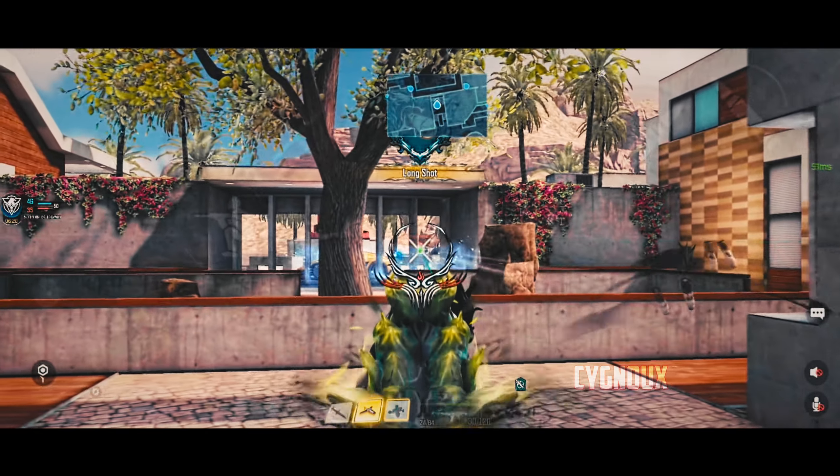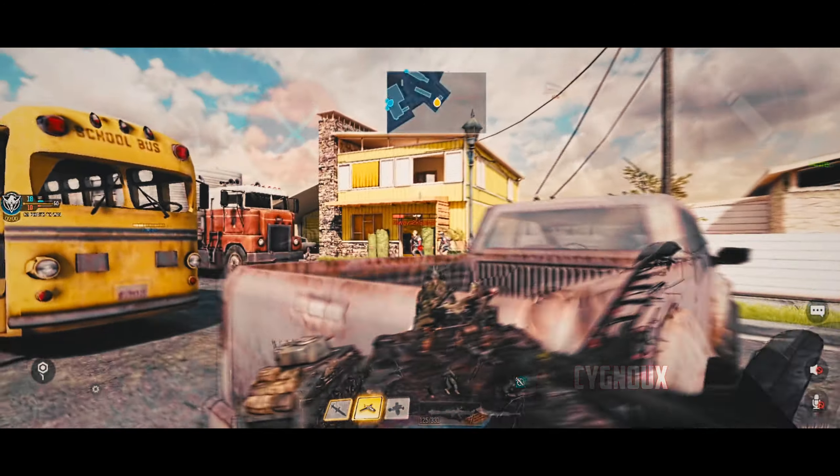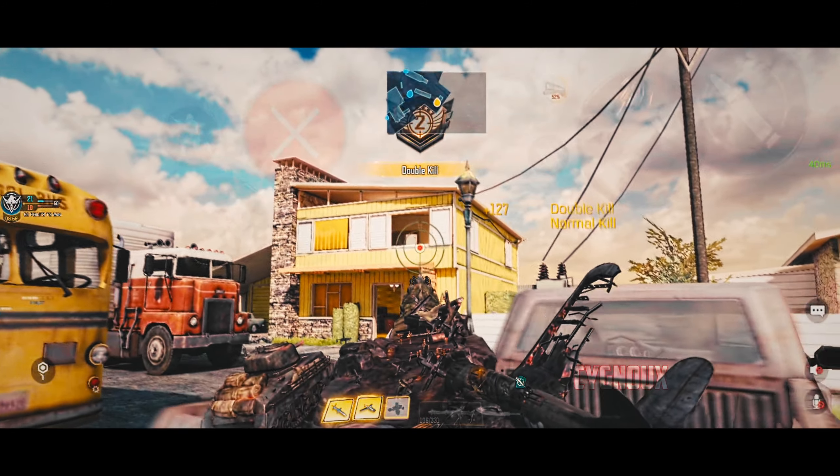Honorable mention: MX-9. Odin after the buff can 2-shot hitting around the chest area, which takes over DRH — what we used in the past for this utility. Red dot build available if you want.